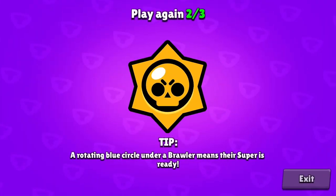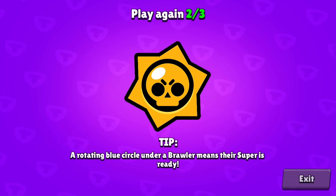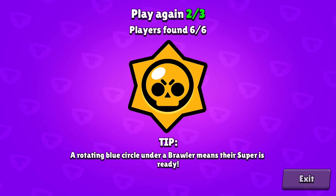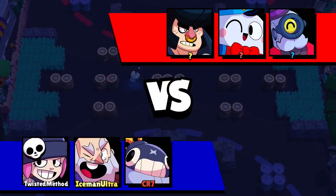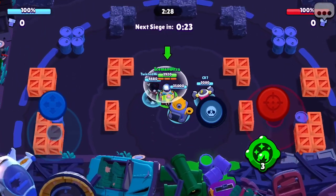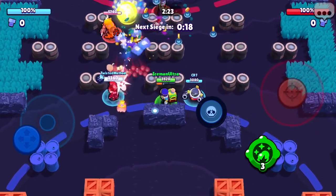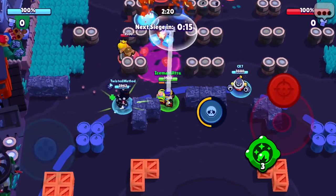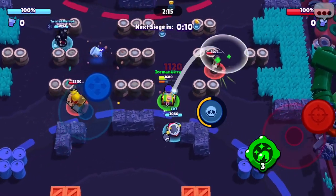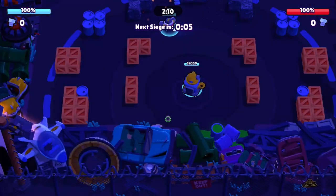We start the first one off with a win. We're going to be playing again with Tick — it's definitely a solid game. We've got a Penny rocking the Dark Bunny skin. They've got a Bull here; the Bull's definitely going to be going in for the bolt, hopefully to no prevail. It might go down there but our Penny is getting the bolt.